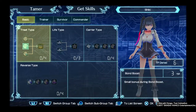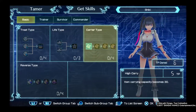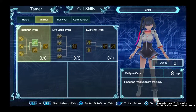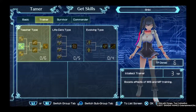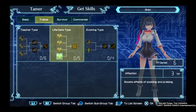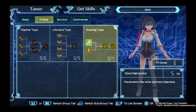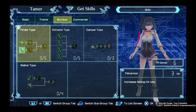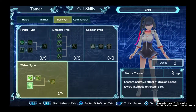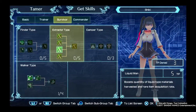Let's get some skills now I think. Let me see — this could be really useful. Parameters rise. I definitely want this one: boost quantity of metal type materials harvested and rare acquisition rate. Okay.